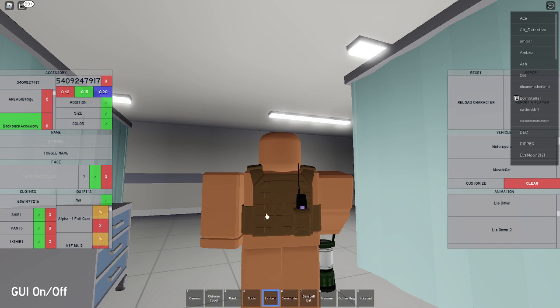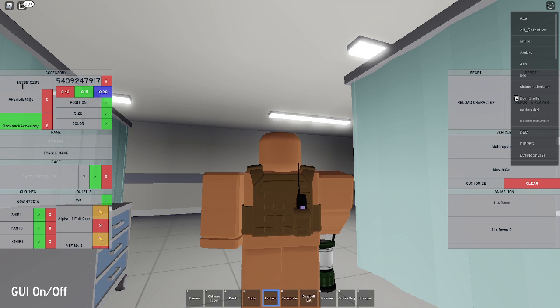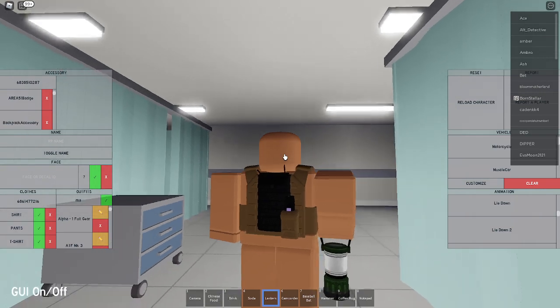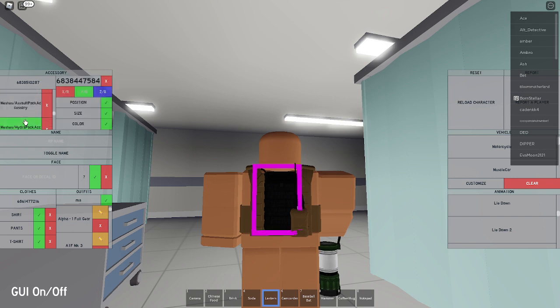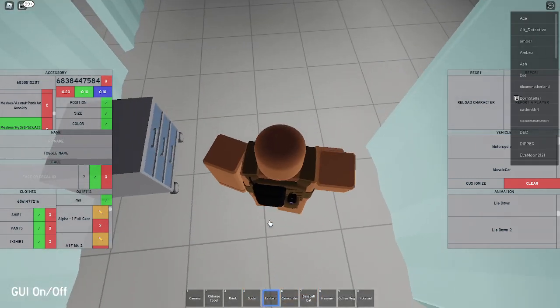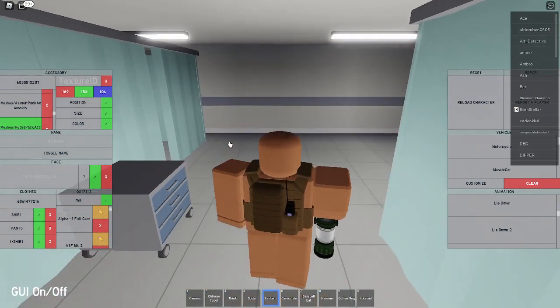Now for the hydration pack, which is going to go right next to the radio carrier, put in the code 6838510287. Keep the size the same. Move the position to negative 0.20, negative 0.10, and 0.10, which is going to put it right there next to the radio carrier. Remove texture and set the color to 189, 153, 106 — brown again.